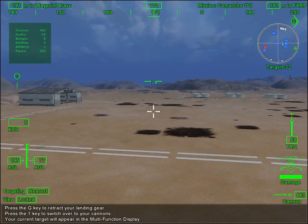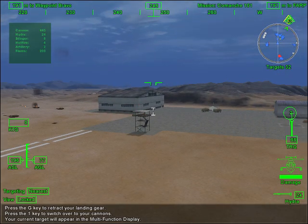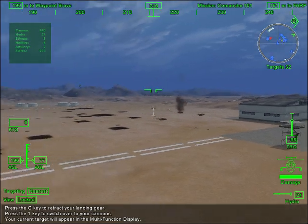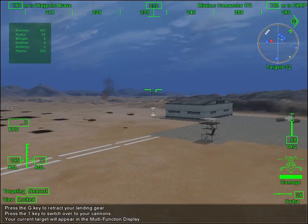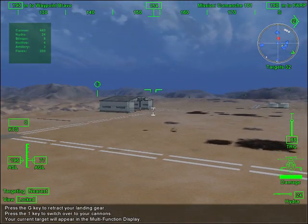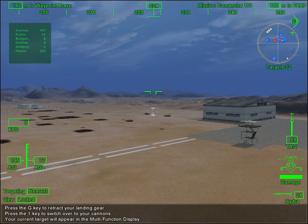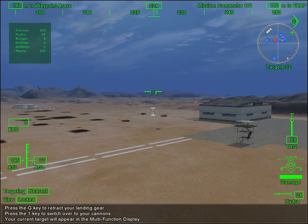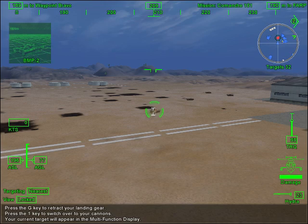Press 2 to switch over to your Hydra rockets and get a lock on the next target. Your Hydras are unguided, so they can't change direction in flight. However, the Comanche's computers can calculate a lead and increase your accuracy. You'll notice that the computer automatically adjusts for the speed of your target. If you have an active lock on a target that is outside the firing cone of your weapon, the active lock symbol will turn gray. Use your Hydras and cannons to take out the next group of vehicles.